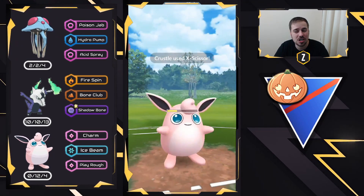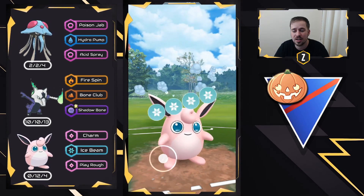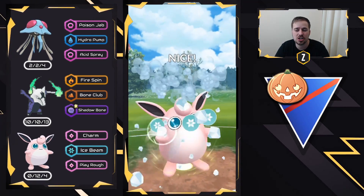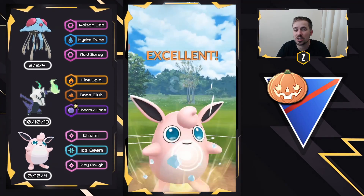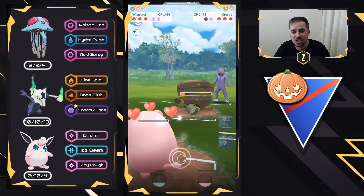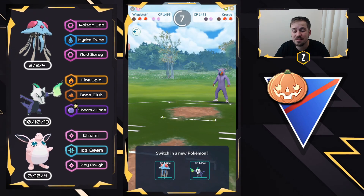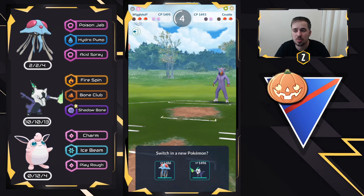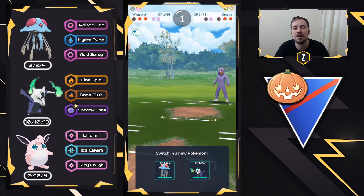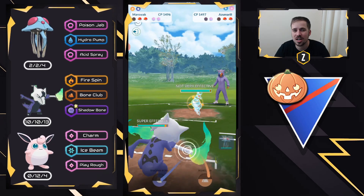I'm going to let this one go through. Could have shielded in hindsight, but it's just an X-Scissor which we resist, which is really awesome. We're going to go for an Ice Beam right here, hopefully get a shield and get that shield advantage for our Tentacruel and Alolan Marowak endgame. They do shield as well. Come on, Charm — and Charm is actually able to take out the Crustle right there. That is why Wigglytuff on the safe swap can be so deadly. We're going to bring in Alolan Marowak now, hoping they bring in Gavantula, but instead they bring in Azumarill, so things are not looking good.